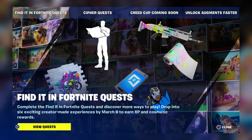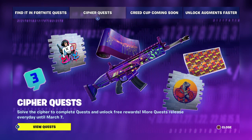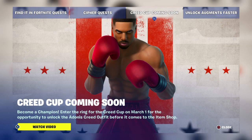Then you've got Chipper Quests — solve the Chipper to complete quests and unlock free rewards, with more quests released every day until the 7th of March, a day before we get the update and go to next season. Creed Cup is coming soon — become the champion, enter the ring for the Creed Cup on the 1st of March for the opportunity to unlock Adonis Creed's outfit before it comes to the Item Shop.